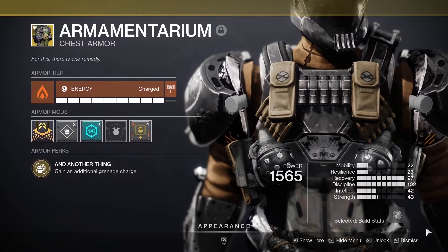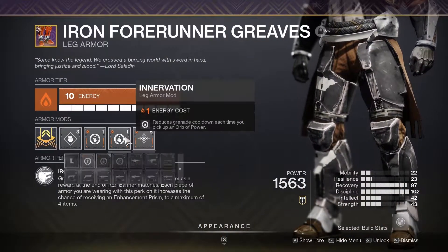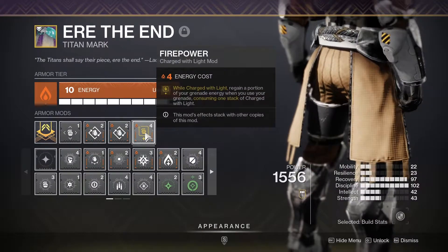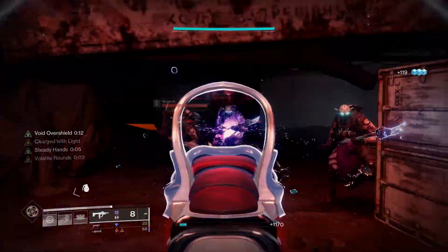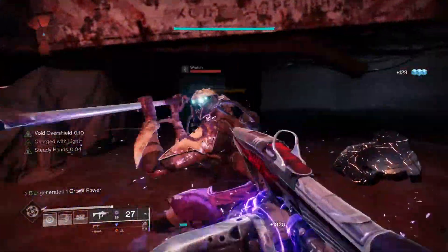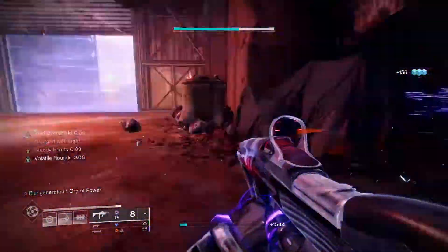For exotic, you're gonna want the Armamentarium. For mods, you're gonna want Swift Charge, Harmonic Siphon, Supercharged, and Innervation. You're also gonna need three different copies of Firepower and Bomber. Get kills with your grenades to get volatile rounds, get kills with volatile rounds to proc the overshield, get kills with the SMG to proc Firepower giving you infinite nades. Thank you and goodbye.